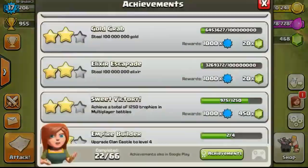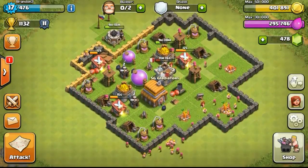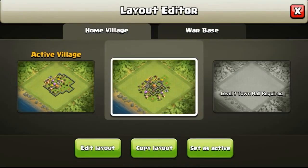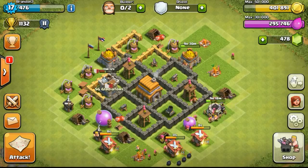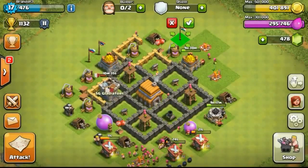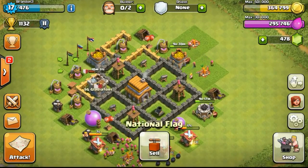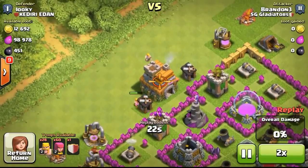Back to my village — I completed one of the achievements, getting me 10 gems. I changed my base to a new layout: a box-type base where the defenses are all boxed up so that giants don't go ahead and attack all of them at once. I'm using this as a temporary layout for now.